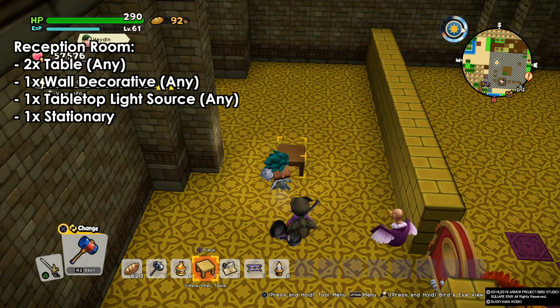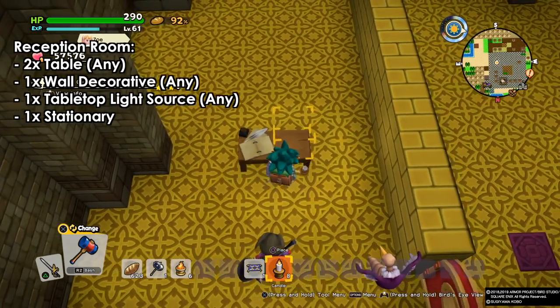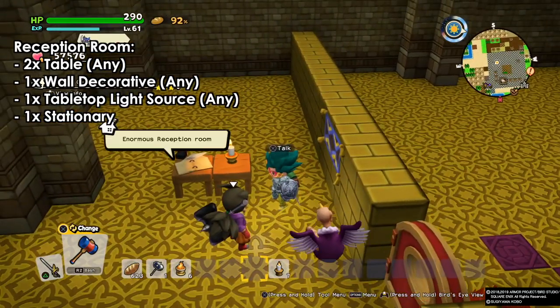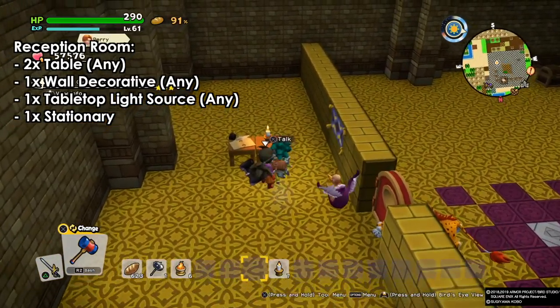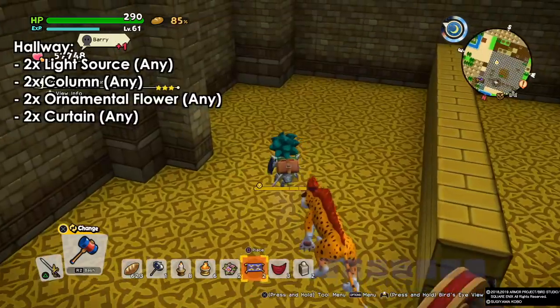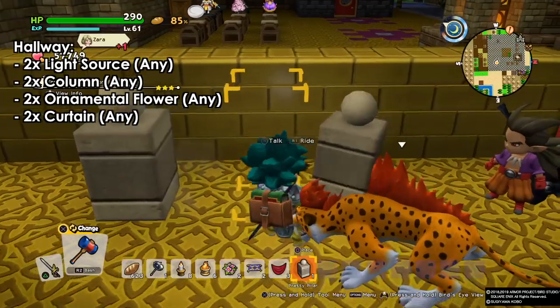The first room we have is the reception room. For this one we need two there-are tables, one stationary, one table-top light source — it can be anything, a torch or anything just on the table — and we need one wall decorative item, which can be anything as well. And we have our reception room. This can be used if you have another room beside it with two beds — you can have the hotel room.